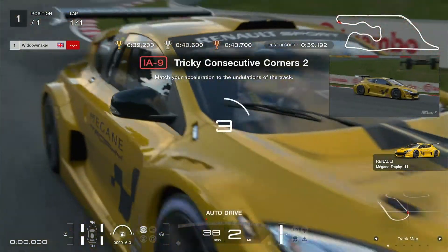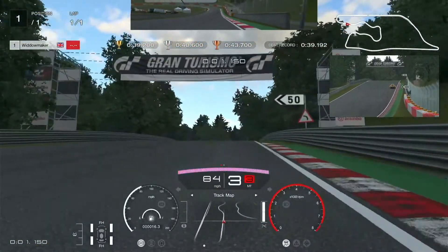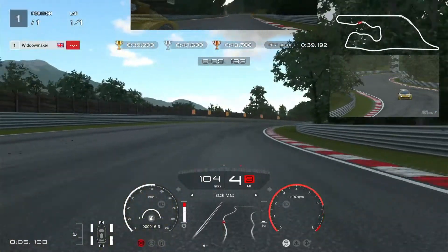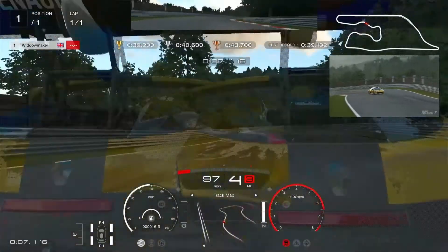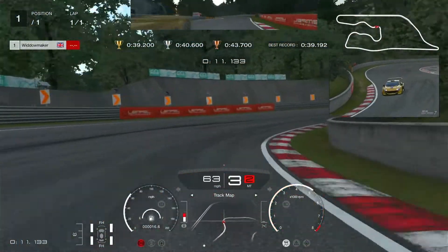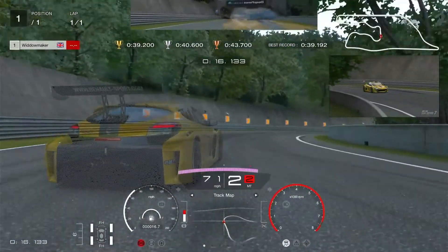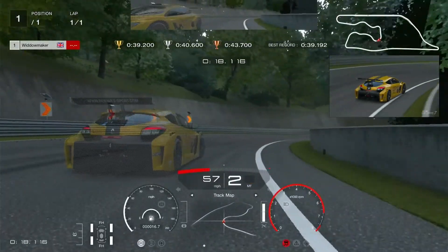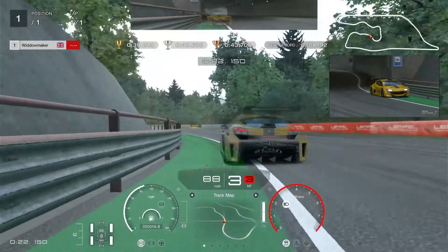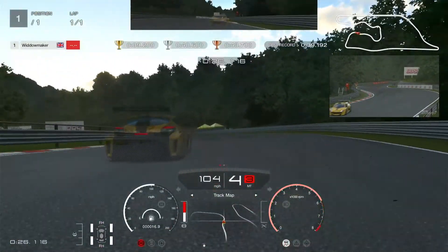The instructions say to match your acceleration to the undulations of the track — if you've got a flat bit, go for it. Around these corners, a bit of a lift throttle on braking into the corner, down to third, leave it in third, let it roll around, then accelerate on the longer bend. Second gear for this corner — you can catch the ghost and make progress on him. Drive for the exit on the left-hand side, up into fourth, follow it in fourth over this crest, cut as much as you can.